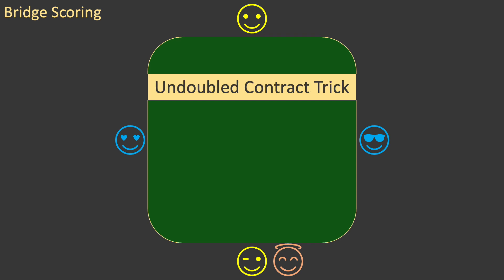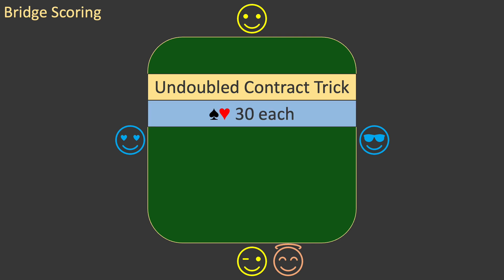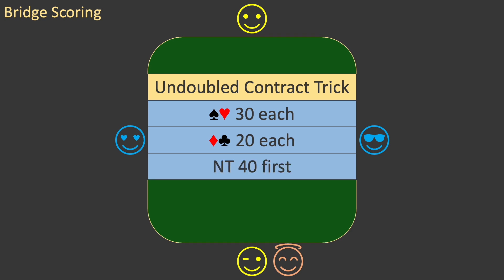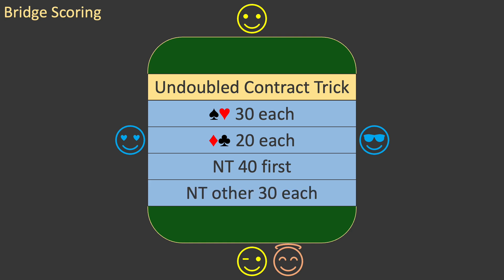The basis of all contract trick scores is the score for an undoubled contract trick. This depends on the strain of the contract. For major suit contracts — spades and hearts — each contract trick is worth 30 points. For minor suit contracts — diamonds and clubs — each contract trick is worth 20 points. And for no-trump contracts, the first contract trick scores 40 points, and the other contract tricks score 30 points each.